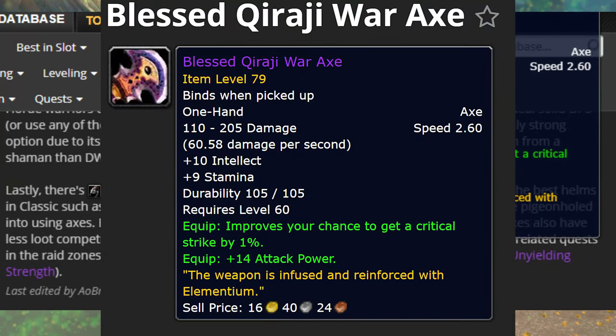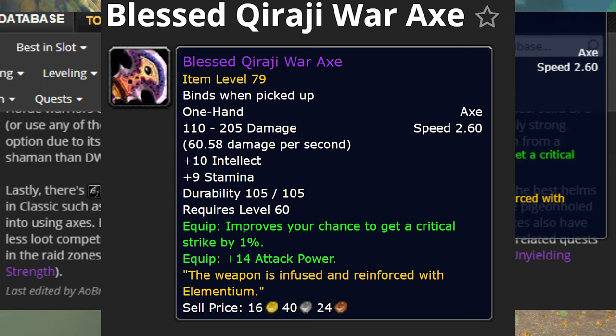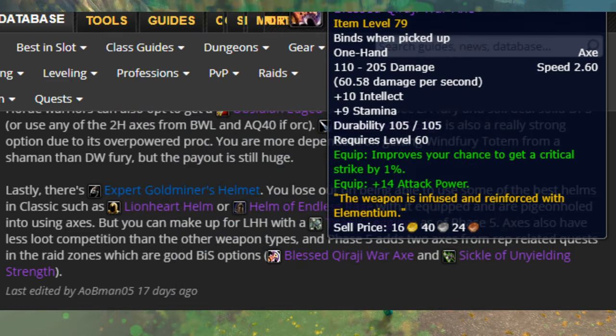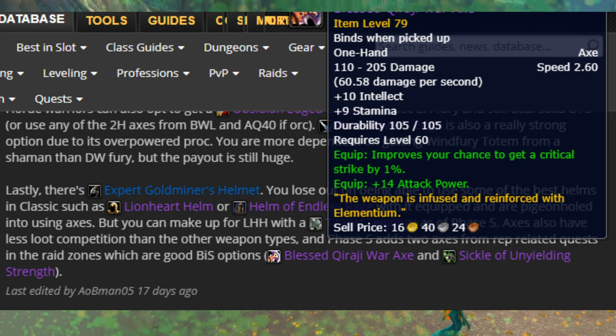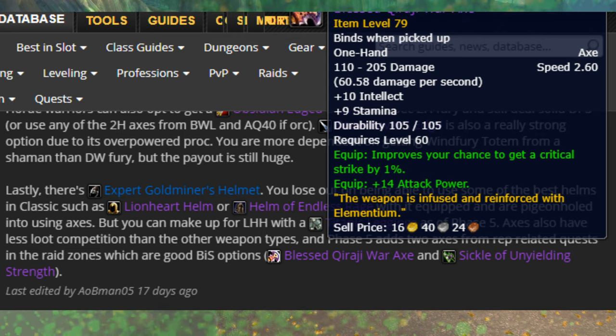Let's look at some of these weapons. This axe is obviously going to be very good with the Expert Gold Miner's Helm, which gives you plus seven in axes — a really good combination. I think this weapon comes at the end of AQ40, making it quite a difficult blade to get, and I believe it requires either two or three of the really expensive ore to craft. Nevertheless this is a very good end-game weapon.